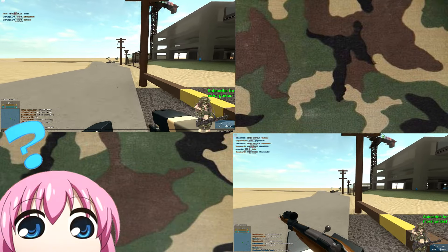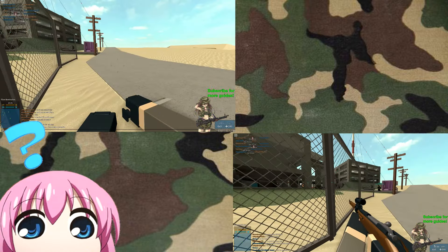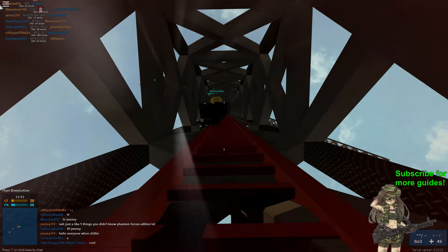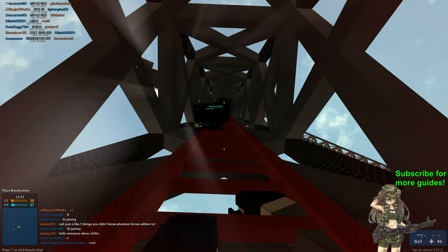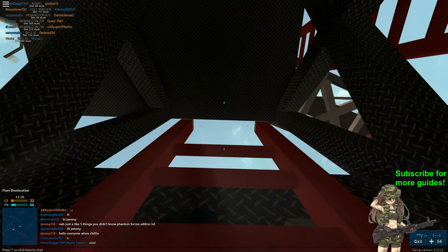Here's a cool tip! If you're using a weapon with low mobility like the BFG-50 or M60, just pull out your knife. Your knife makes your sprinting very swift, making it easy to position. This also applies to ladders, so if you need to get to roof campers faster and safely, get the knife out and climb like a boss!